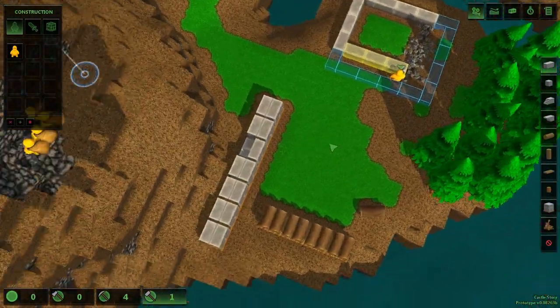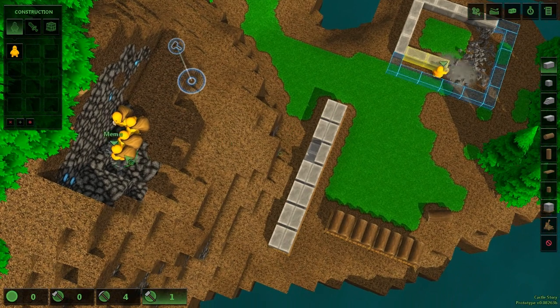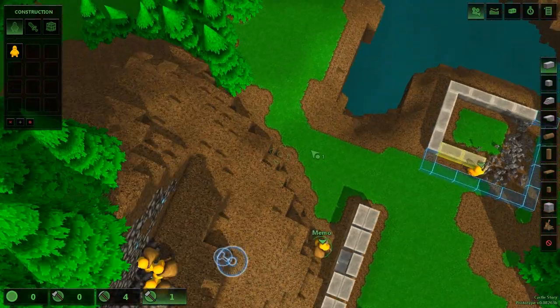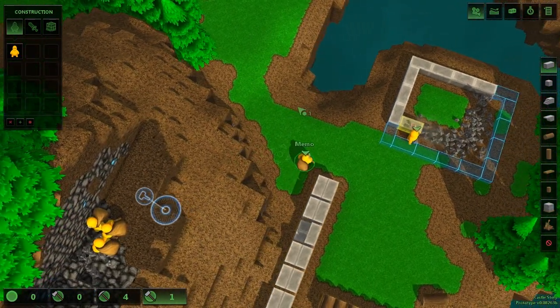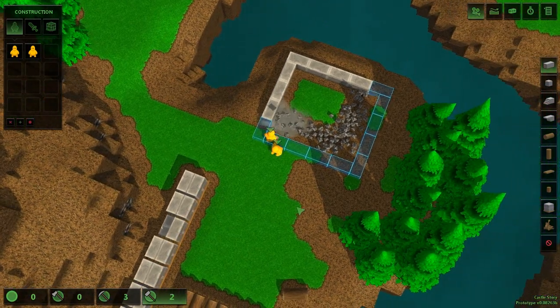I'm going to grab one of these dudes and drag him down here. That's such a big lead on me. Let's just drop this — just drop your stuff over there, dude. There you go. Now you're going to become a builder, because that's what we do.